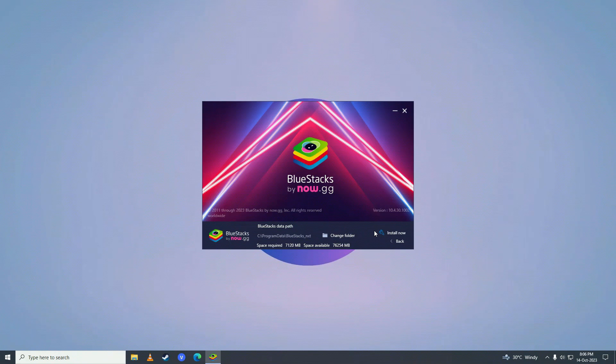Go ahead and select your drive where you want to install it, then click Install. It will start downloading the software for your computer — just wait for it to complete downloading.